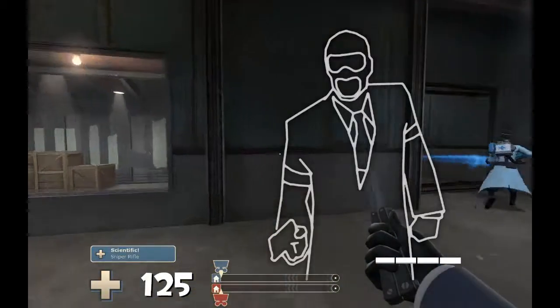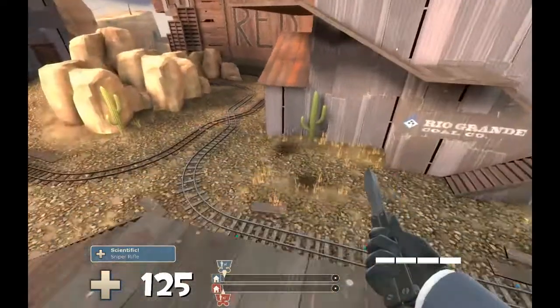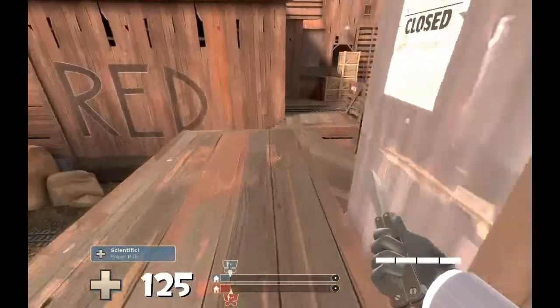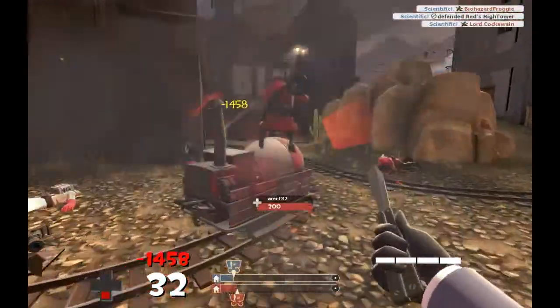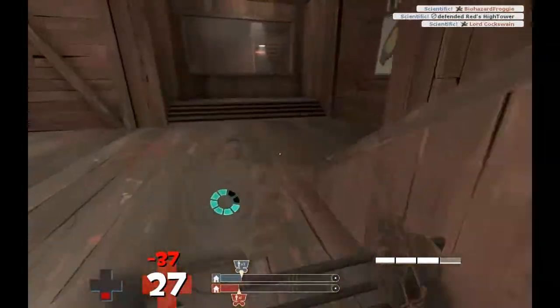The first thing I do is throw up a friendly disguise. There's a bit of lag but I ignore that. I see the payload is on the point and let them push a bit because I see three people on the red point, so I do a blind jump and actually do pretty well — I get a soldier and a medic.